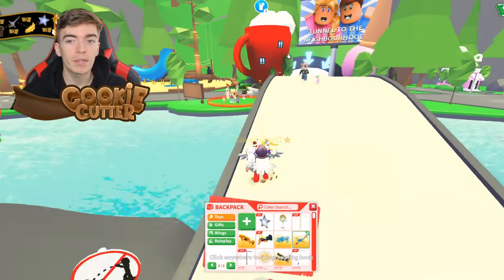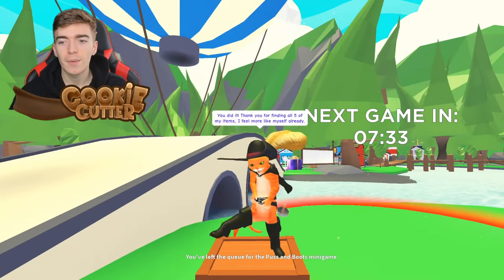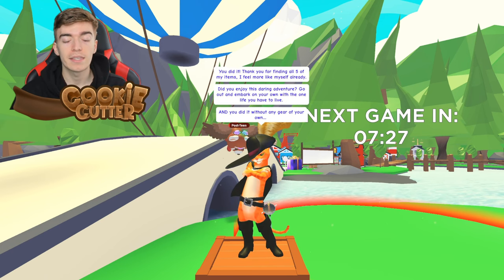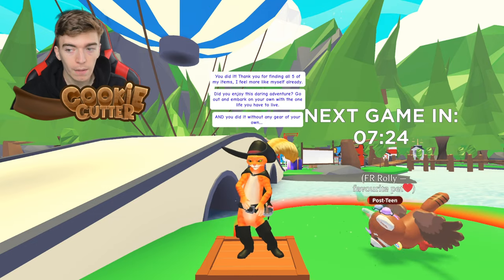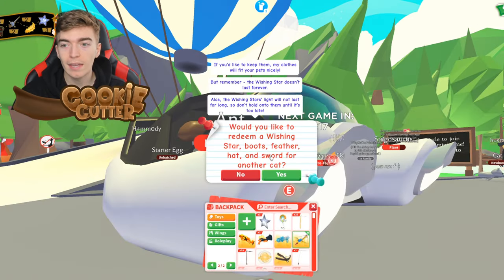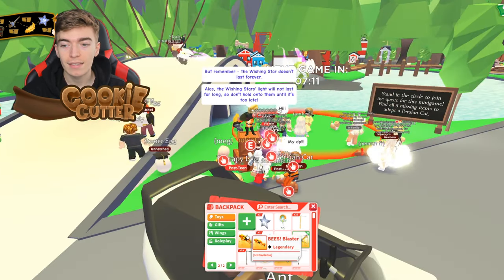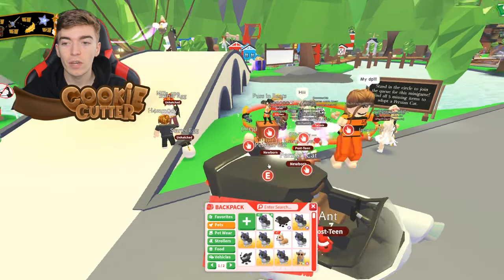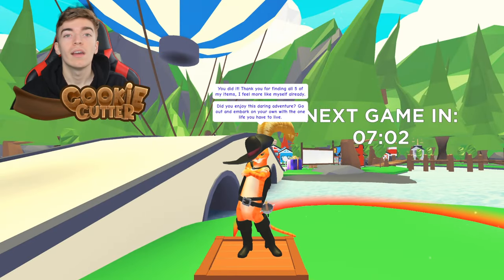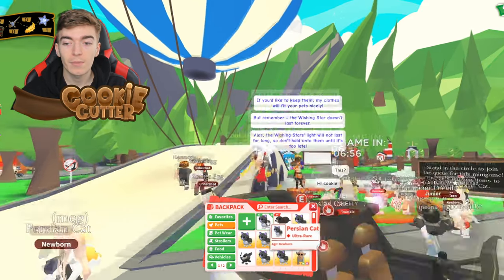Realistically, I wasn't expecting the pet to be ultra rare because Adopt Me never does ultra rare pets for something like this — so that's kind of crazy. We're going to speak to them and give them all five items. Remember: if you give all five items, you don't get to keep them as petware as well. If you want to keep them as petware, don't trade them in. It says: would you like to redeem your wishing star, the boots, the feather, the hat, and sword for another cat? And just like that, we now have an extra Persian cat. Since I collected ten of those items — two of each — I can speak to them again and claim another one. We now have another Persian cat!